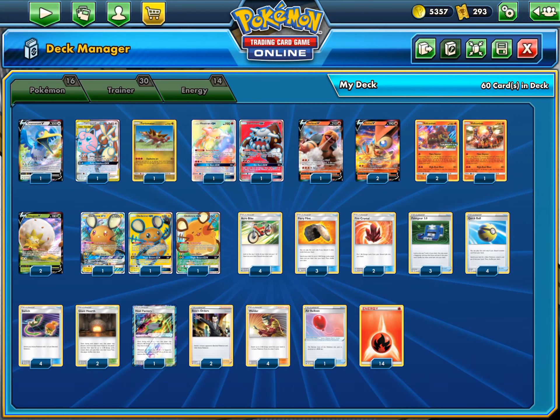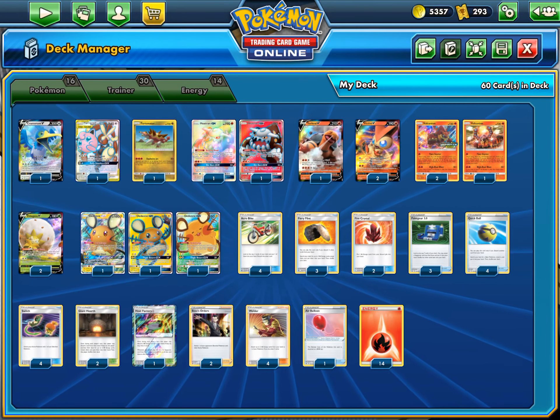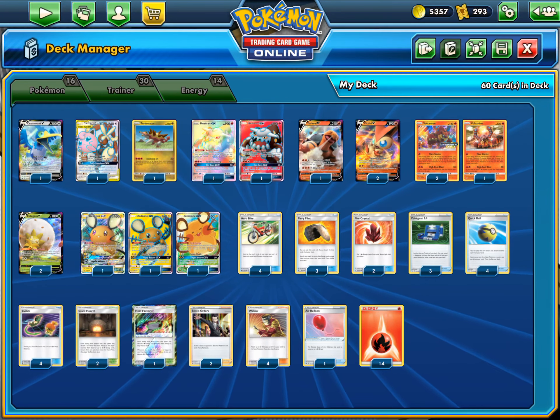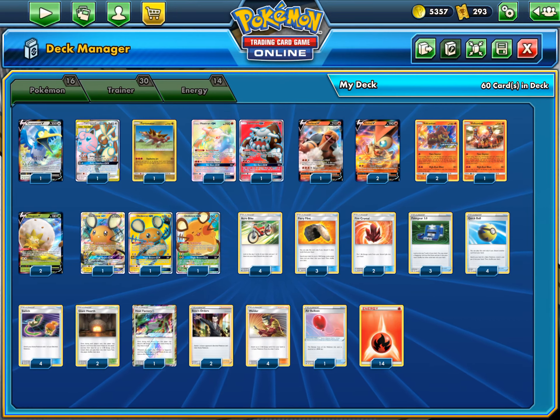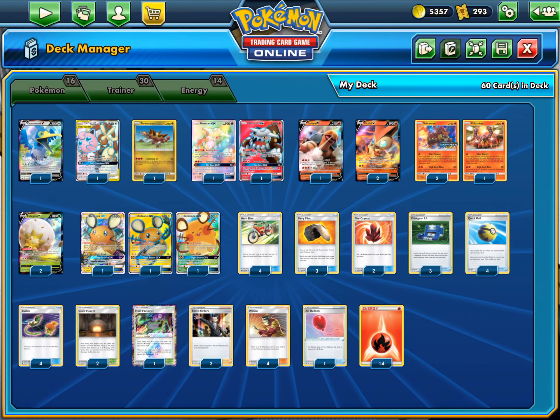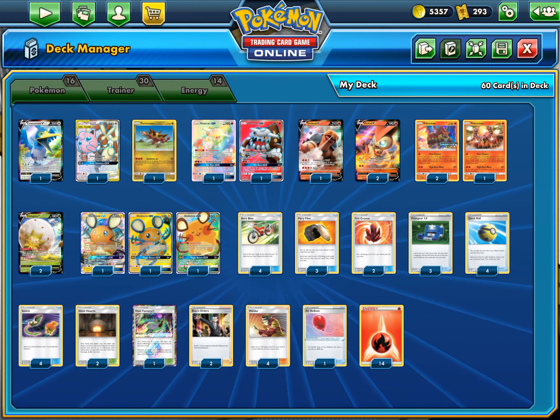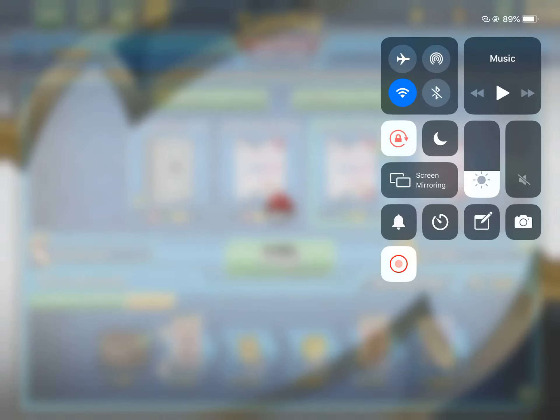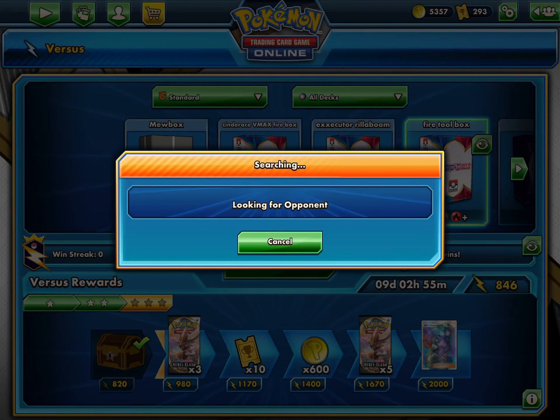Two Giant Hearths, one Heat Factory - really broken stadiums. I feel like this number is perfect. Two Boss's Orders for Gust - really good late game. Four Welders of course. One Air Balloon and 14 Energies. It's all been pretty good. It's a blind second list - really pretty consistent for sure, and it's been really fun overall. Let's get into some games - Fire Toolbox, the evolved version. Hopefully we do pretty well. We've had some wins on the ladder.